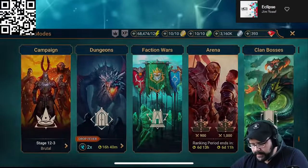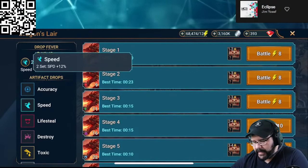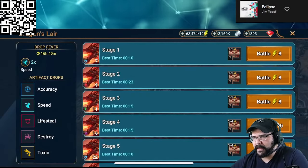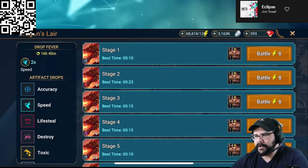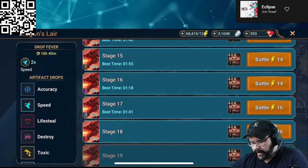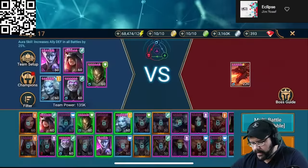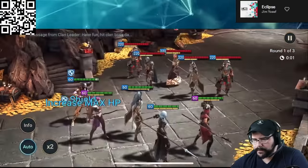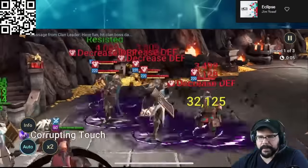They have what's called Super Raids, where you have a higher chance of getting specific loot. Right now one of the best drops you can get is speed drops. I'm doing the auto mode on this — you can set your characters up so it'll automatically do a specific thing. Also, one really cool thing: you can see that multi-battle option. You can literally set it and it will just automatically run.